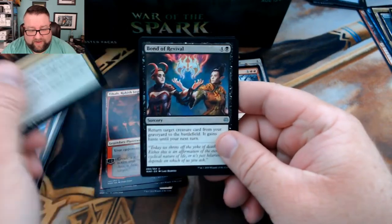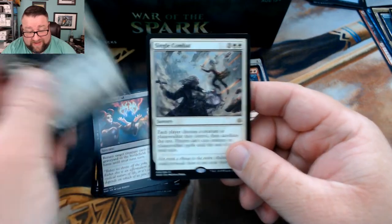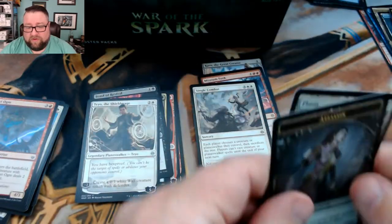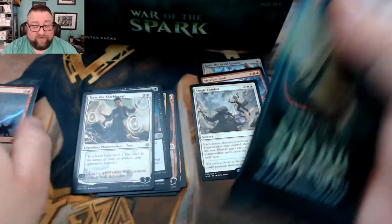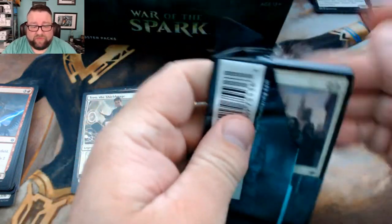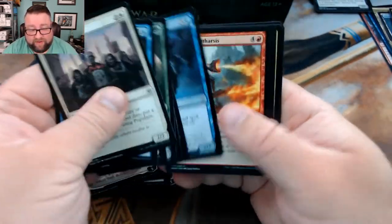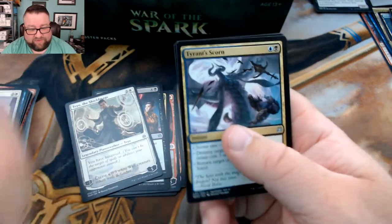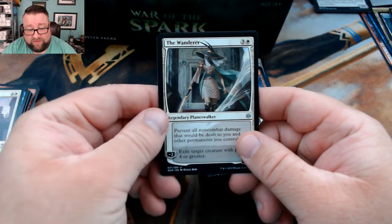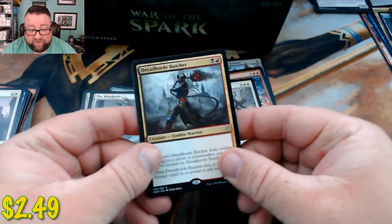We got Bond Tayo — that guy's not too shabby — and then we got Single Combat. So far only one mythic and it's going to our patrons, so that's kind of nice. I want to know how y'all's pre-release went — good stuff, bad stuff, how'd you do? Tyrant's Scorn, Bond of Flourishing, the Wanderer — love this — and then we got a Dread Horde Butcher, that's good stuff right there.